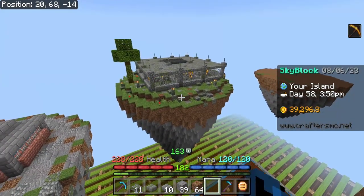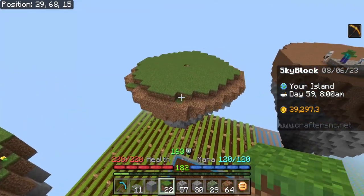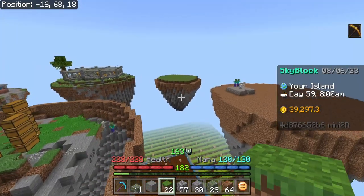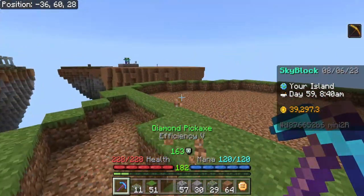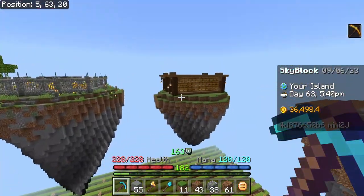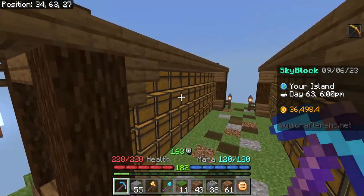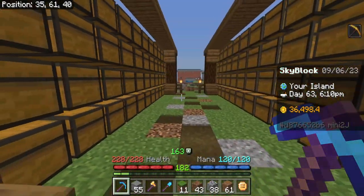On to the next island - this one and the other small island over here are going to be for storage. I don't think it's gonna be that fancy. I kind of just want to do like a plains biome, maybe with some spruce wood. After a little bit of building both islands should now be done - it's nothing too fancy but we can always expand if we need more chests, and honestly this is probably going to be enough chests for a while.